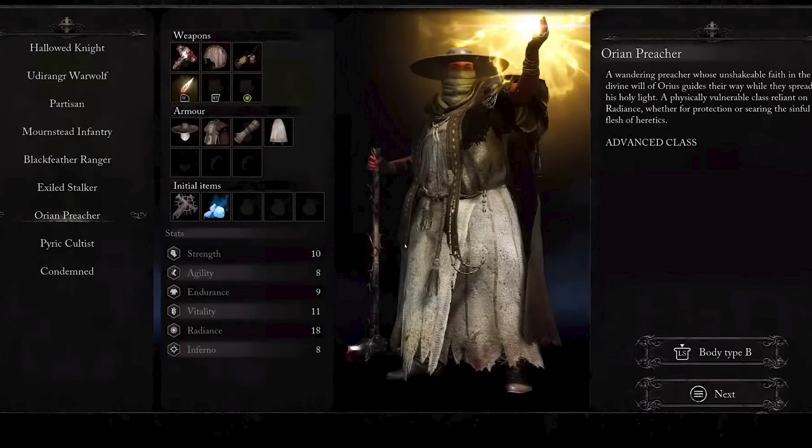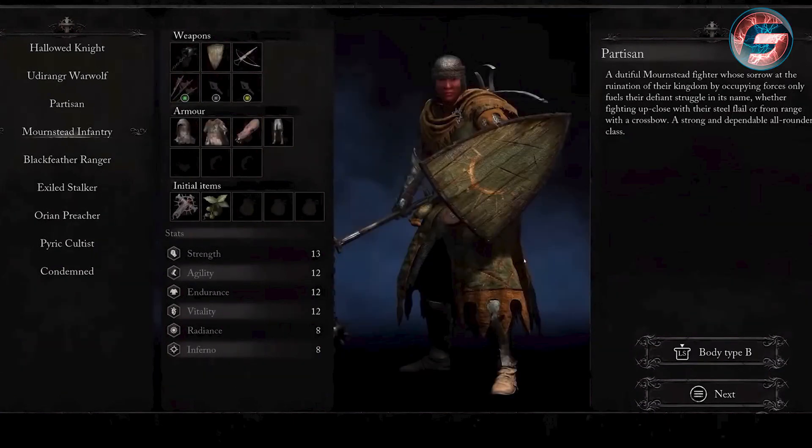The Orian Preacher is a class of its own, focusing primarily on radiance as the number one priority. Not only does it boost damage from radiance spells, but it also increases your mana. Radiance is your top stat focus because it helps with spells, spell casting, and buffs when facing enemies. Strength, agility, endurance, and vitality will be low with this advanced class, so if you don't know how to use it, I'd encourage you to pick a different class.